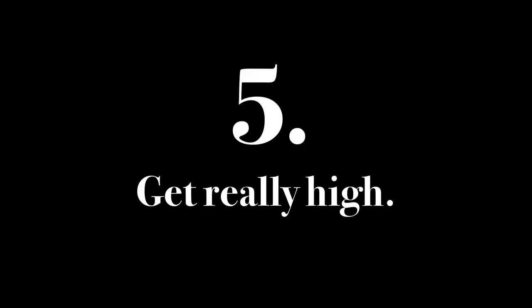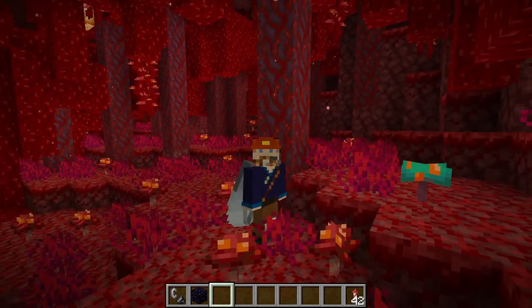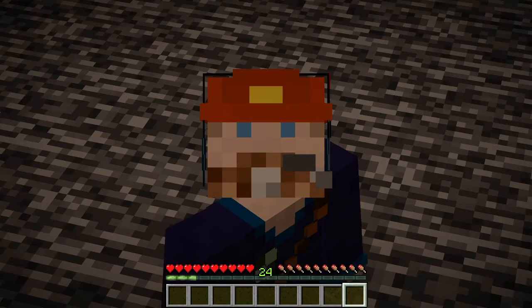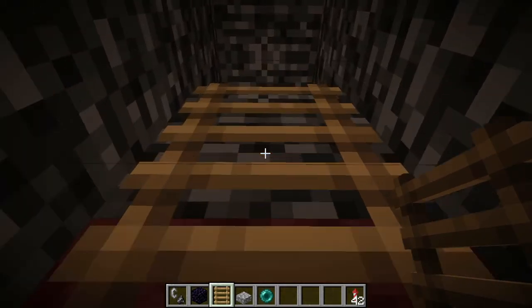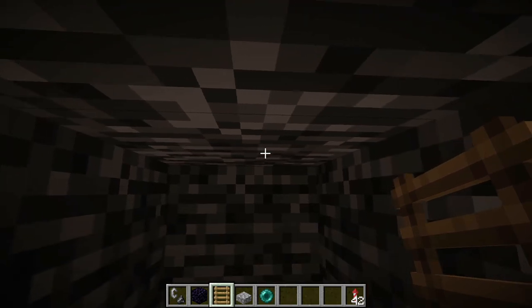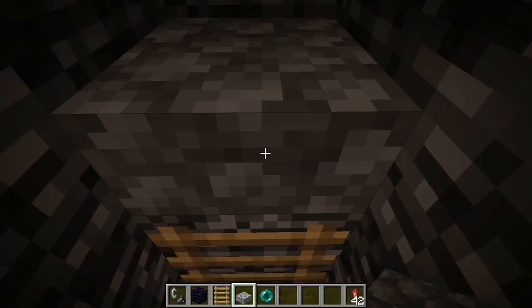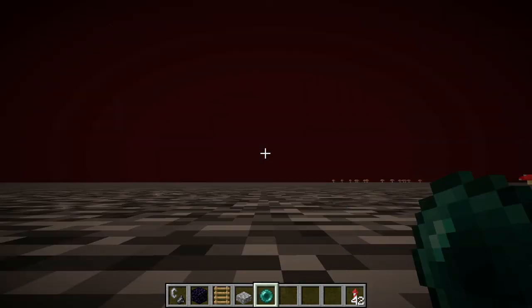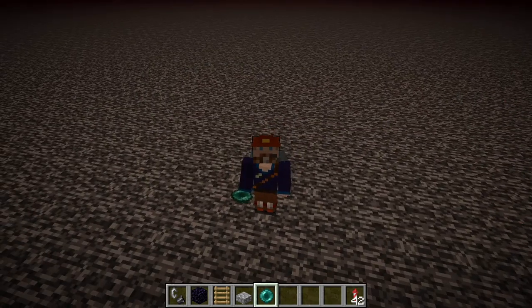Step 5: Get really high — up on the nether roof. There are lots of ways to get up on the nether roof, but all of them involve finding bedrock at Y-127 with a space below it. Place down a cobblestone slab and toss in an enderpearl. You'll think you're stuck, then a quick jump, and you are safely on the nether roof.